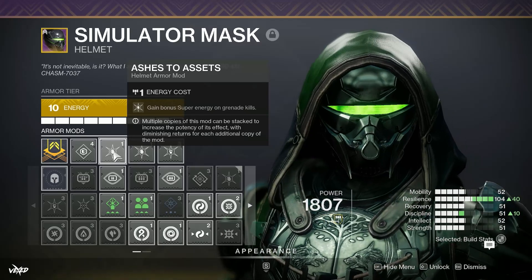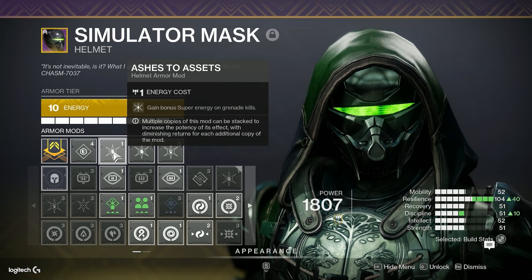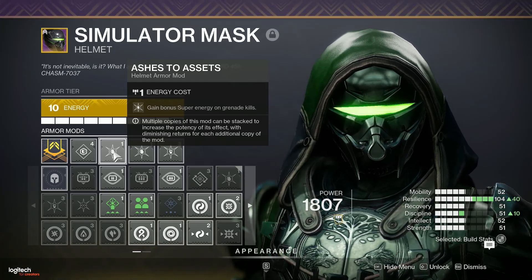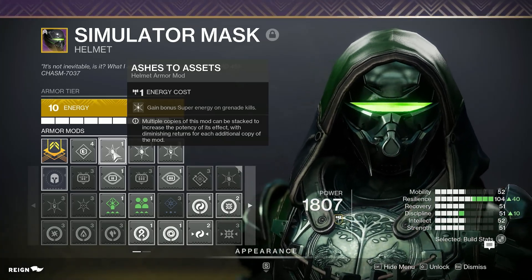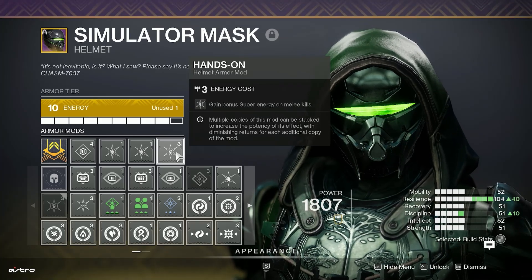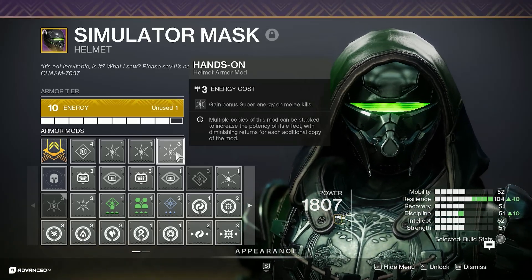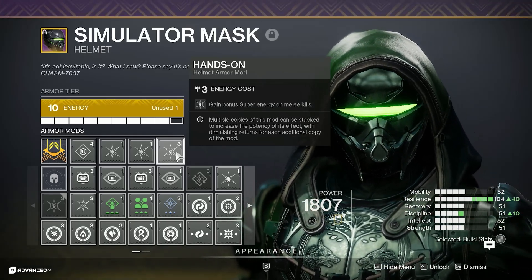For the helmet, we're running two Ashes to Assets mods — gain bonus super energy on grenade kills. It's a little bit misleading with the grapple because even though the grapple is a grenade and you don't really kill enemies with it, I believe this does work — I'm taking Shane's word for it. This synergizes with Hands-On — gain bonus super energy on melee kills. We're going to grapple onto a target and finish them off with the melee. The more adds you kill with the melee at the end of your grapple, the more orbs you generate. And when you pick up those orbs, that is going to replenish your grenade.